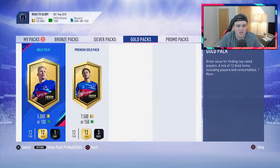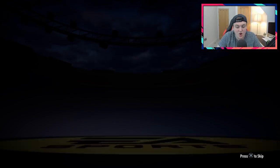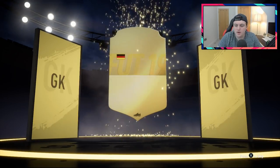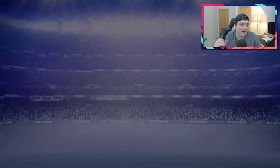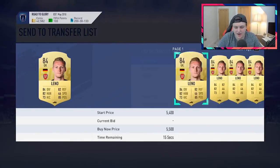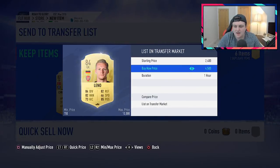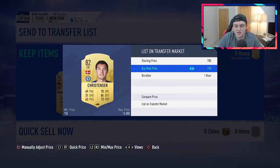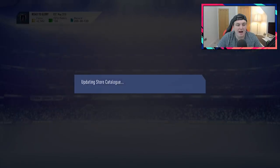Let's see if we can get anything good from the small rare gold players pack — I think they're a pretty good pack. It's not going to be a walkout, sadly, but it's going to be a ball drop. German goalkeeper — Leno! He might actually sell for a bit because of the Aubameyang SBC. Not a bad pack at all. And we get Christensen back — quite funny. Maybe 3.5 to 4K. We'll list him up for 1.5 and see if he sells. We got 284s in that pack — not a bad little pack.